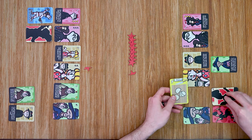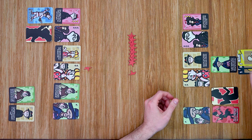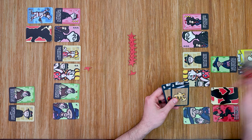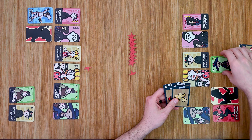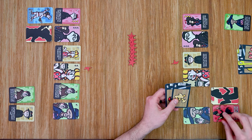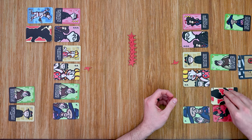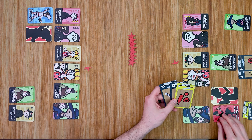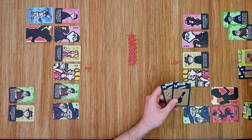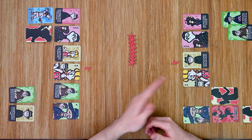The second player selects a critic and draws: a seven, a one, and a three. They play those in order, then draw a new hand and play the eight, completing that critic and meeting all requirements — gaining a half star. That player also pushes, going after another critic, playing two cards and needing just one more. They get it, completing a second critic as well. Both critics are gained, then those cards are discarded and hands reset for the next turn.